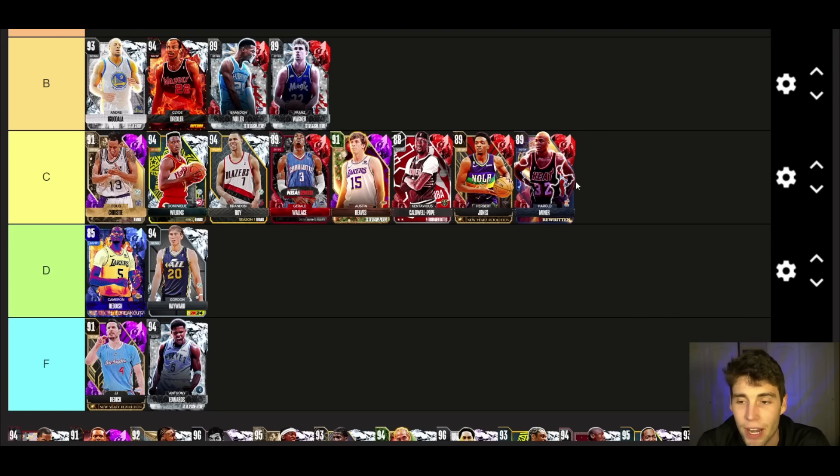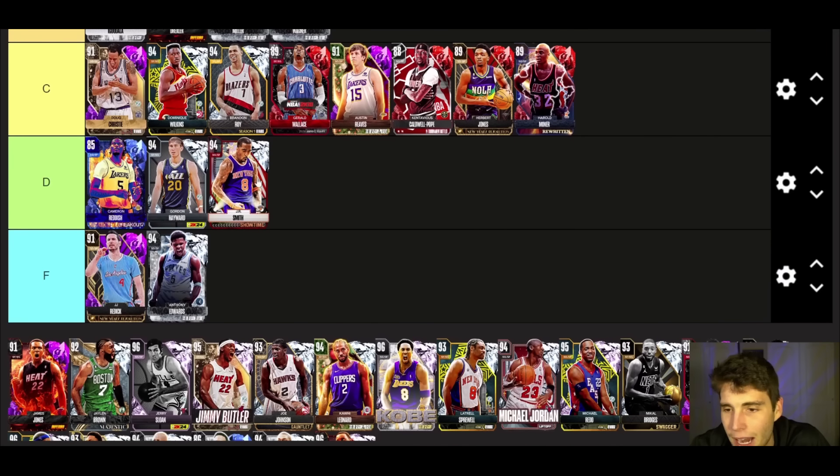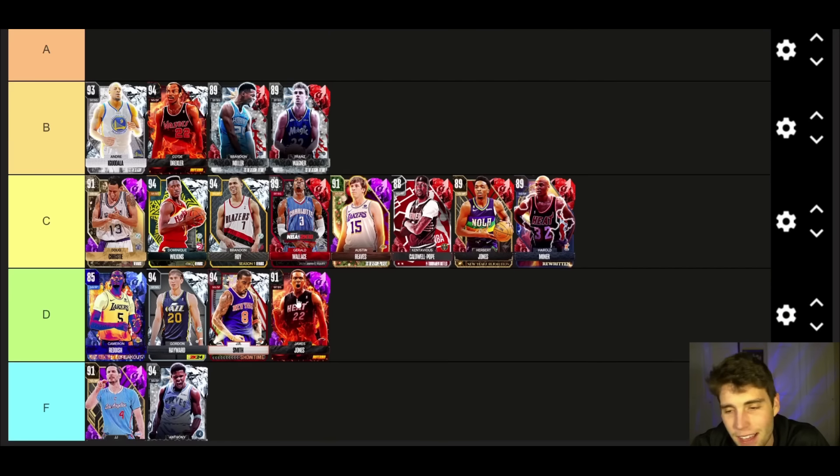Harold Miner — C tier. I don't hate Harold Miner, but I do like Brandon Miller and Franz Wagner both more than him. Harold Miner is in the same tier as KCP and Herb Jones in MyTeam. JR Smith — D tier. I know a lot of people are going to get mad at me, but JR Smith is not nearly as good as Franz Wagner or those guys. That's why when the Showtime packs were in the game for 10,000 MT I said don't rip them — if you pull a guy like JR Smith he's useless, unoptimal. JR Smith is fine, not great.